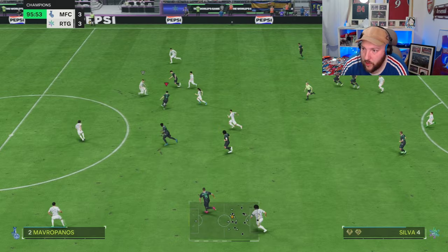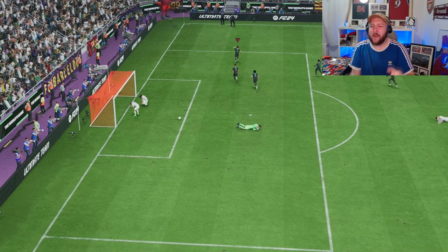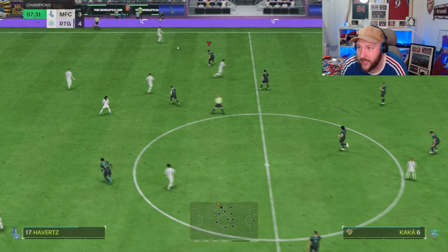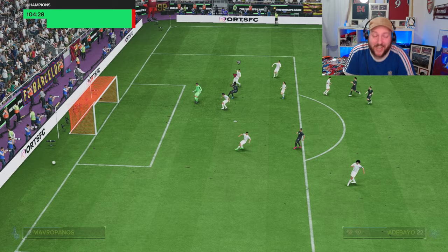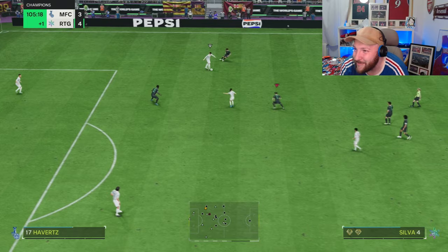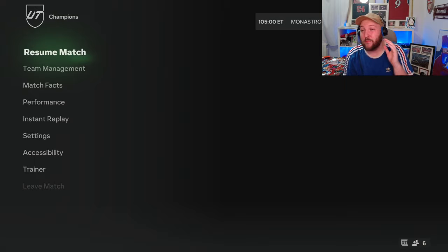Counter attack in extra time - ball into Kaka from Adebayo - buried it! Lovely assist from Adebayo: dummy run, quick through ball with the left foot, and Kaka gets there. Quick counter attack and we've got the lead again. Opponent gets a red card from frustration. Adebayo gets through for an early shot but kicks it wide - stamina showing. We should have buried that - it gives the opponent a lifeline and it'll be the second half of extra time.